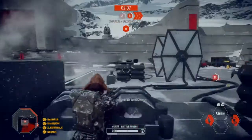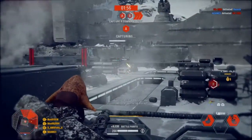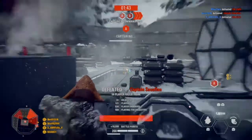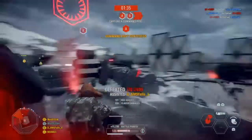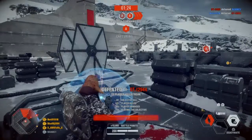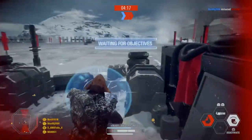We can capture A — we've got good positions here. Cooling Flush. We are getting so many kills using this T-21. Got him. Got him. We captured this zone.